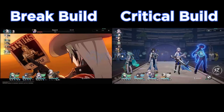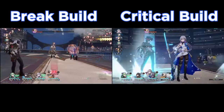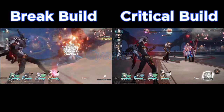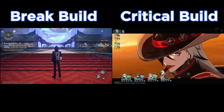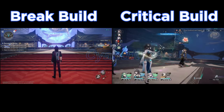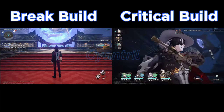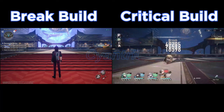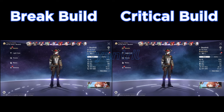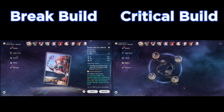One thing we notice is that the Break build does clear quicker, though I think that was more due to my play than anything — I missed a couple of buffs on Ruan Mei. Other than that, the Critical build does more damage per instance. You can see in the breakdown that the right side is doing more damage each instance, even on break attacks, because of the critical hits. It does more damage overall, but I cleared quicker on the Break build — we'll chalk that up to player skill issue.